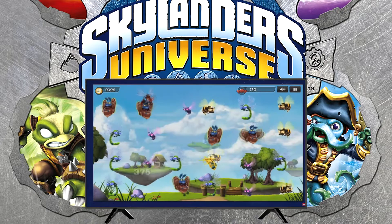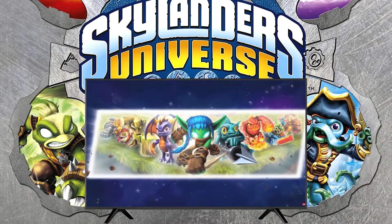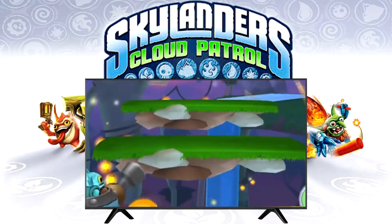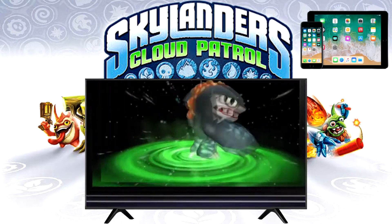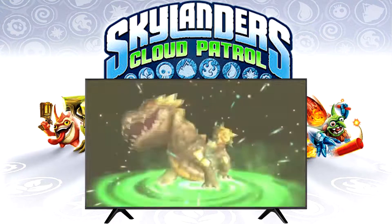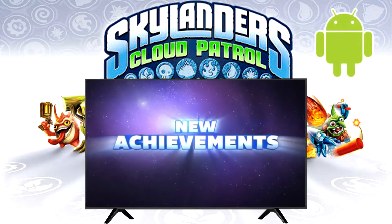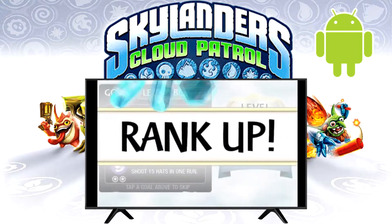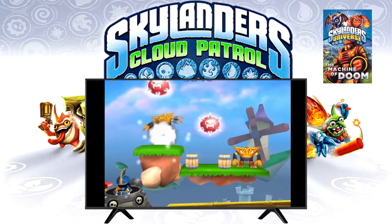Toy sales were over three times higher than Activision anticipated, which brought on the making of a sequel and plenty of mobile games. The first mobile game, Cloud Patrol, was available on March 28th, 2012 for iPhone and iPad for 99 cents from Vicarious Visions. This touch-shooter included over 30 different Skylanders and allowed the use of any figure already owned. It was also later made available to Android, but discontinued services in 2016.